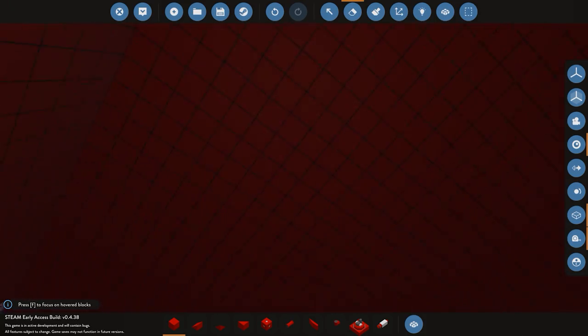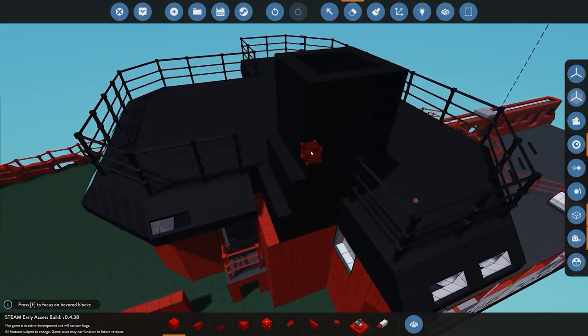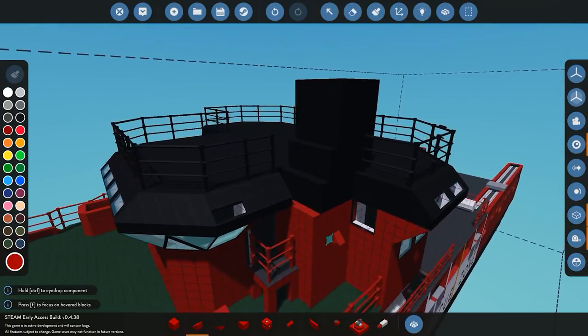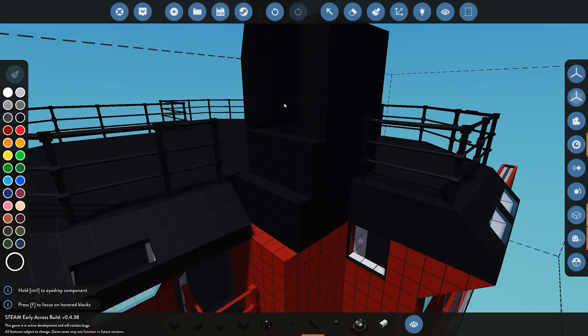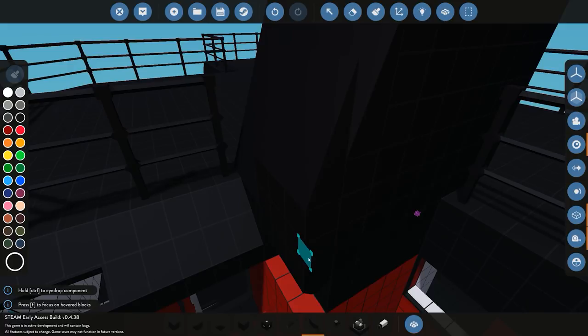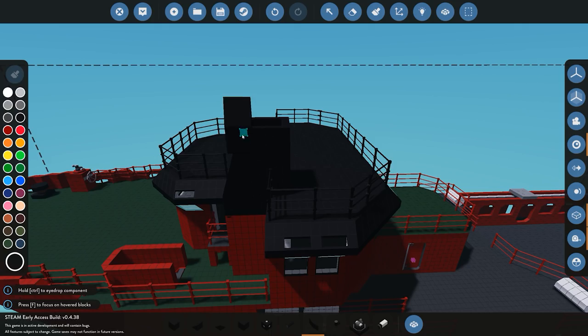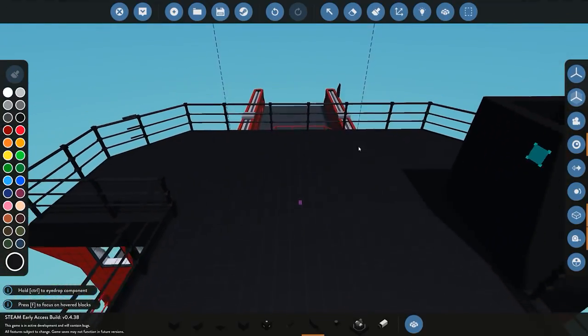Carrying on, we want the funnel to have a nice slope to it. Unfortunately with the wedge blocks in-game it's really hard to get that beautiful slope, so in order to achieve it we're just going to be using our wing blocks. We place them down, leaving a gap of three in between each where the actual slope piece is going to be, and there you go — you get that nice beautiful slope going along the top. That looks really good, so let's move on to the next part of the bridge top section.